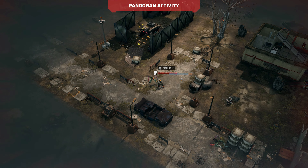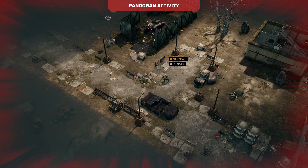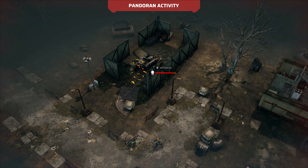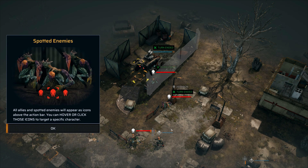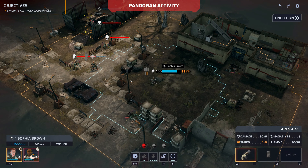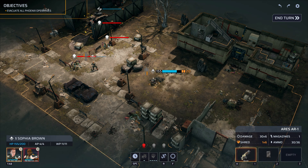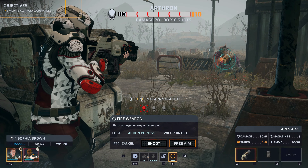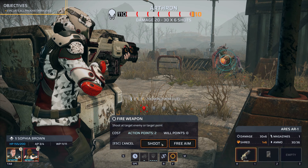Uh-oh — should have taken cover. Oh, you're just going to stand right next to me? There's another person there. Are they going to attack the car? Actually, is there even a point to taking cover? Because they're all melee — no one's hitting me with range. All allies and spotted enemies will appear as icons; you can hover or click those icons. I don't think I can hit them from there, I'm just going to go here.